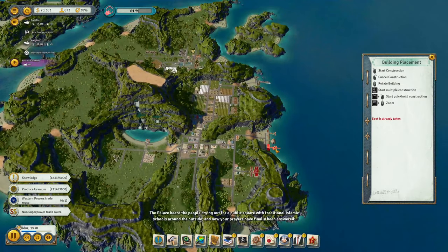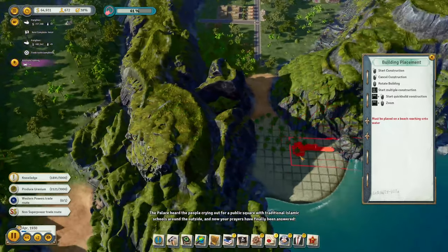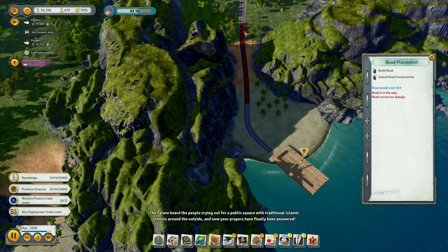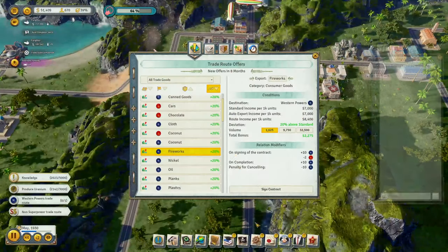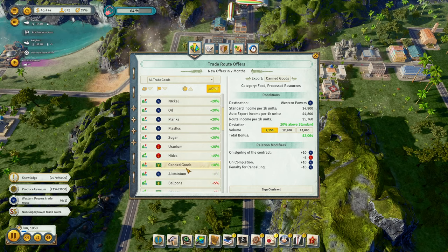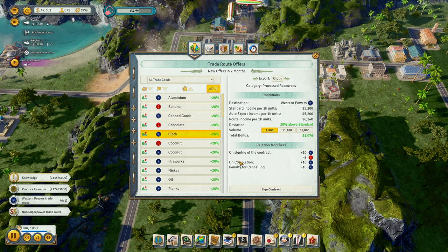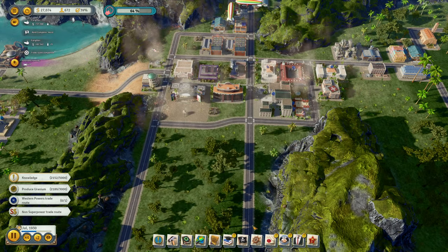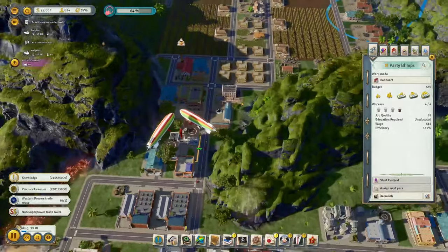We'll work that. I heard the people crying out for a public square with traditional Islamic schools around the outside, and now your prayers have finally been answered. The tourist port — just kind of prep things over here. We are sending out cars and sending out the quotes. Same thing — and cloth. At this point we can purchase another one.